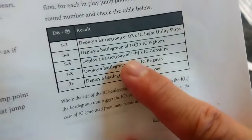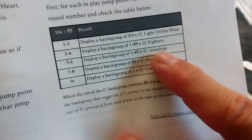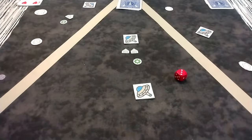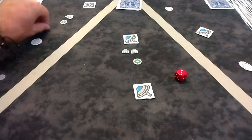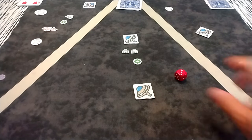I roll a three, add two for the medium ship — we're at five — and that means we're bringing in three gunships. Are you kidding me? I think this is a little harder than it needs to be, to be quite honest. Our enemy gunships are going to be in red and appear as close as they can.